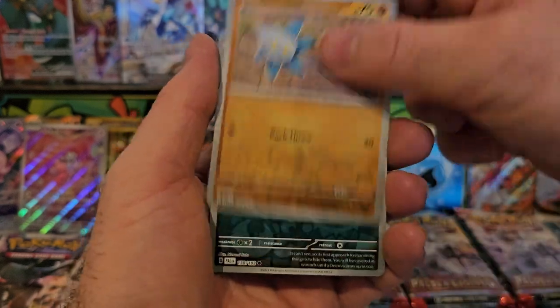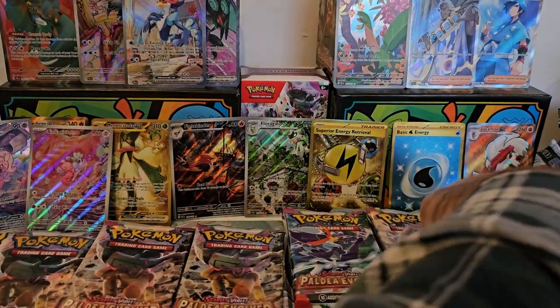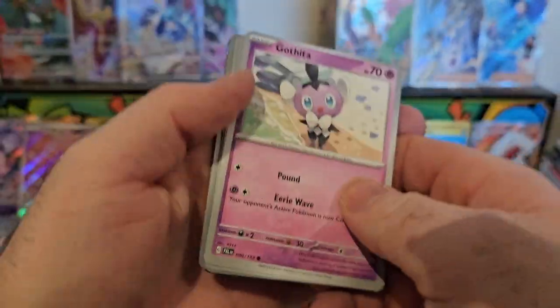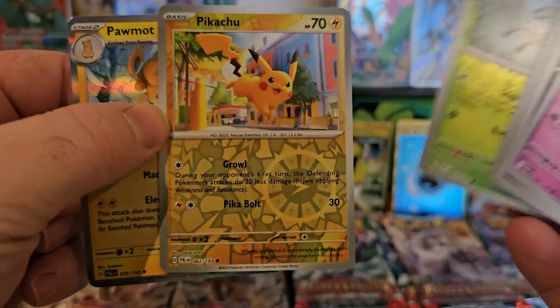We've got Nuzlac, Corvisquire, Gimlet, Dino, and Gengasal. Just to speed the process up, we're going to go straight to the back of things and see how we go. Nothing out of that pack unfortunately — very nice Pikachu though. Speed up the process a little bit because this video has been going for quite a while.